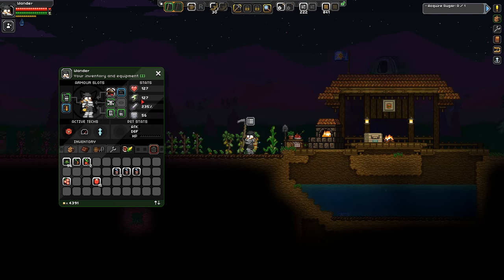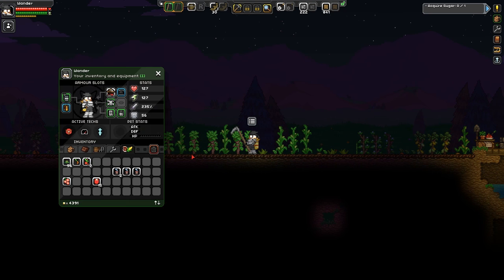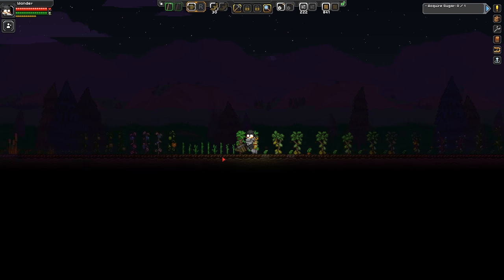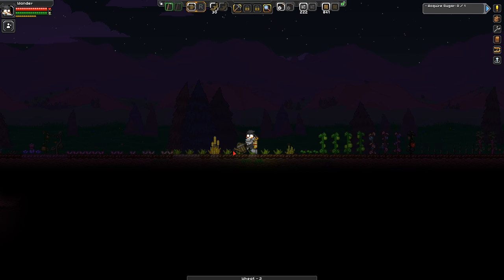I am running low on food — whatever, we'll be fine. So we need to go get some more water. I've got to figure out how I can even gather water. So what am I doing today? It's actually super simple. Today, I'm going to turn this planet into a giant farm. Why? Because money.